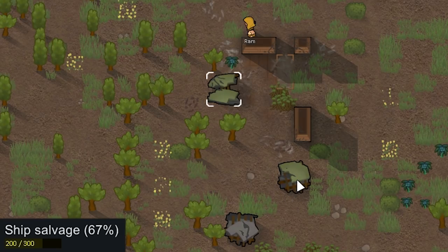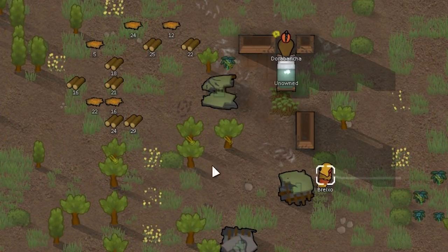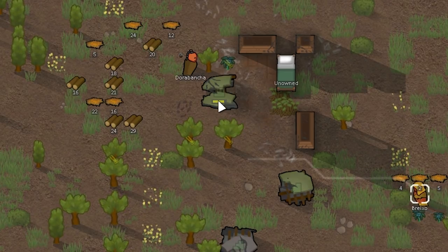Over at this ruins we got parts of a crashed spaceship — ship salvage and two ship chunks — as well as a not-quite-constructed bed. We can actually finish that off as long as we get Door Bench over here; we just need to put a bit more wood into it. We can turn this into a decent quality bed with Door Bench's 14 construction. This is cool because we can't currently make beds, and part of this mod is that you get a lot more prisoners since it's harder to kill people.